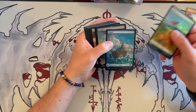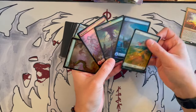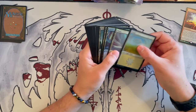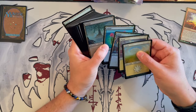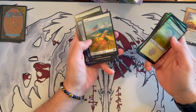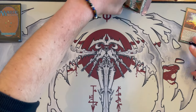Then you have the full art foil lands — very, very beautiful. I really like them. I love the fact that the Eldrazi are in the picture in every single one of them. That's really cool. And then you get doubles of the plains, island, swamp, mountain, and forest — and then basically the same but just non-foil. That's a surefire way to get those full art lands in case you are interested.